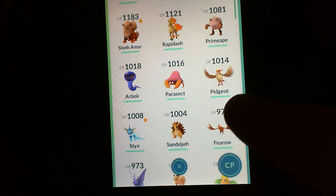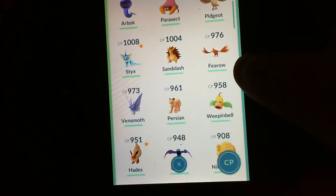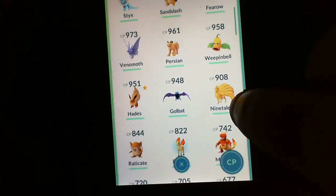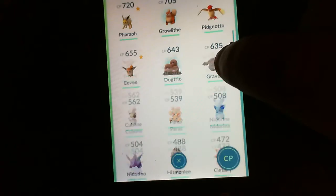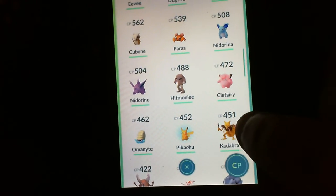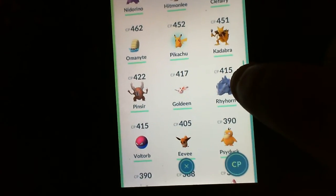Same thing with Arbok, Parasect, the Pidgey from before. I finally was able to evolve a Fearow, Venomoth, Weepinbell, Persian. I finally got Ninetales. I'm still saving up candy for the Nidorina so that it becomes a Nidoqueen. Pikachu — finally been getting them, so that's a bonus.